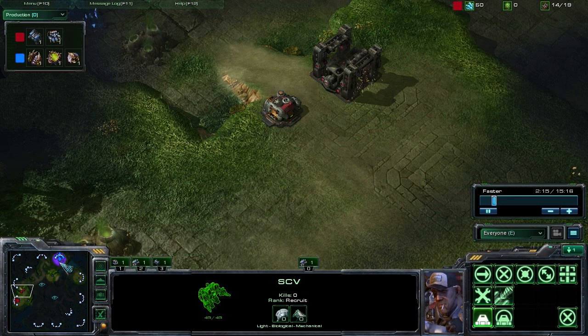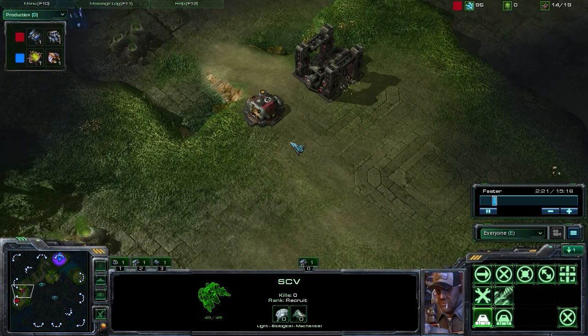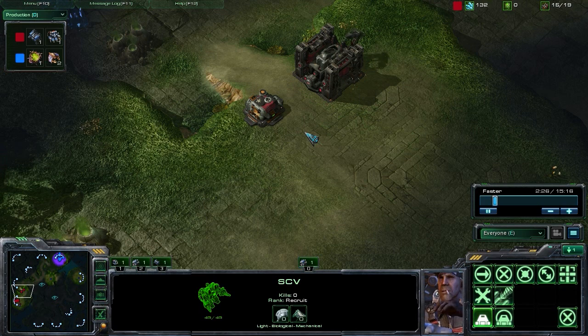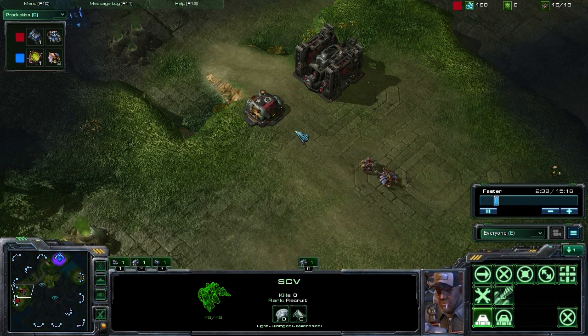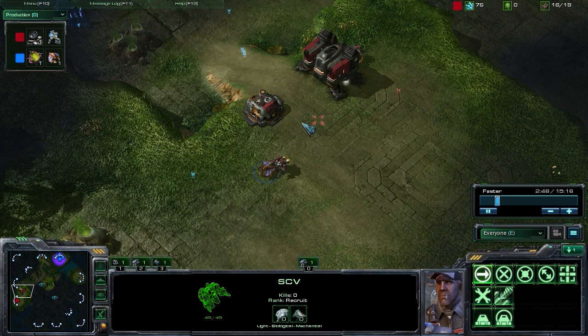In this example, we're going to be going for those fast Mutalisks, and our Terran player is likely to respond by getting a ton of Marines. By forcing him to get that response, we're going to be countering that by getting Speedlings and Banelings, which do very well versus Marines. The goal is to just overwhelm them by putting them in a situation that's advantageous for you and difficult for them to handle.